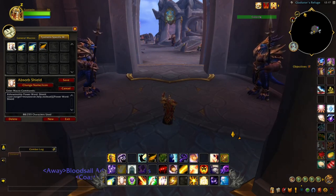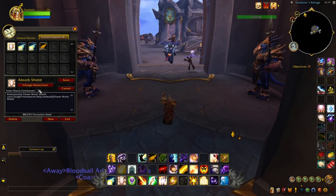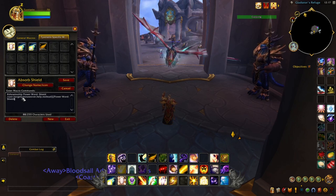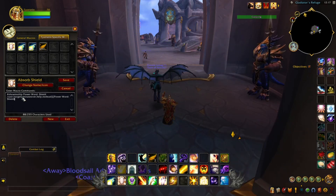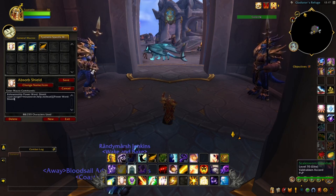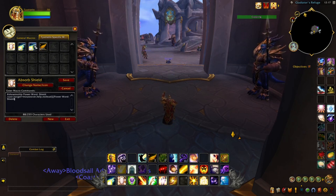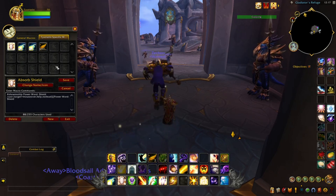As the first macro to start — Absorb Shield — you can see the macro commands are listed under the 'Enter Macro Commands' field. Those macro commands can be found online at sites like Icy Veins. I'll be posting a description below if you're interested in acquiring those particular macro commands in order to just copy and paste them into this command setting.